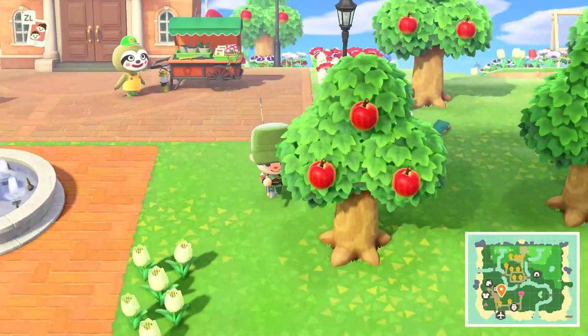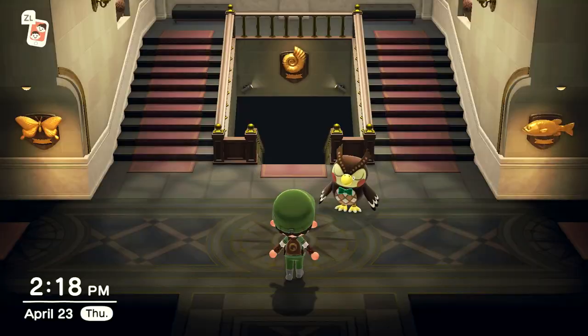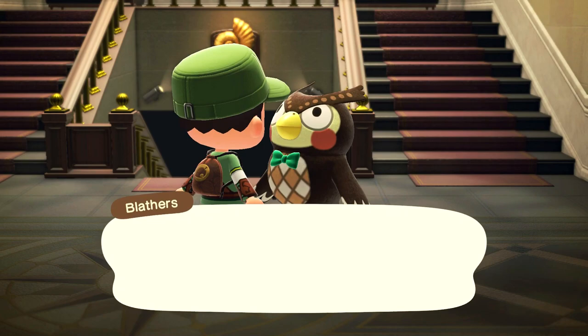Now, if you want to unlock the art exhibit in your museum — my museum is down here. Let's go talk to Blathers. Blathers is snoozing, so the first thing you're going to do is talk to him.